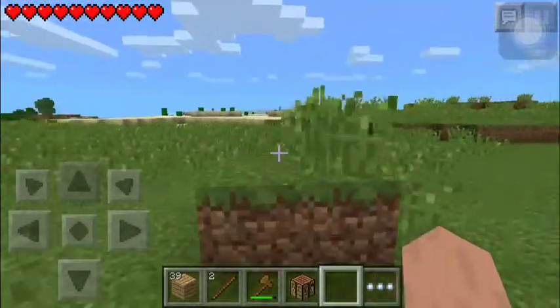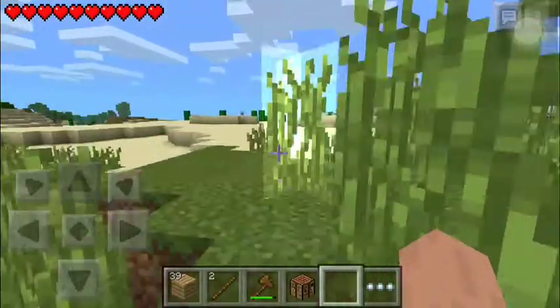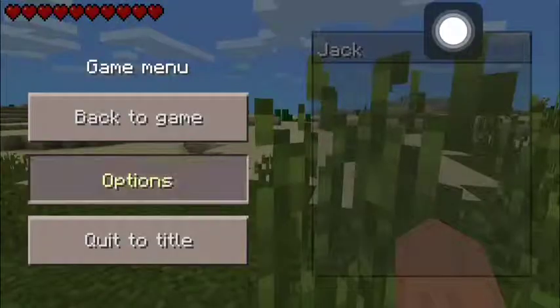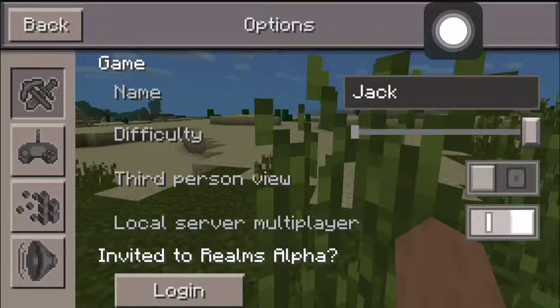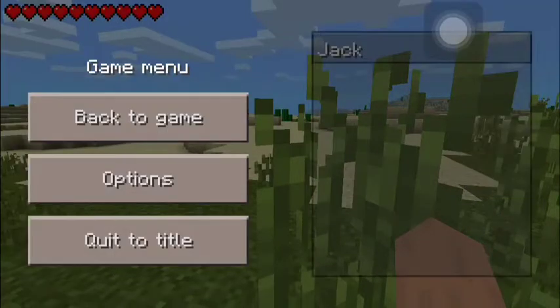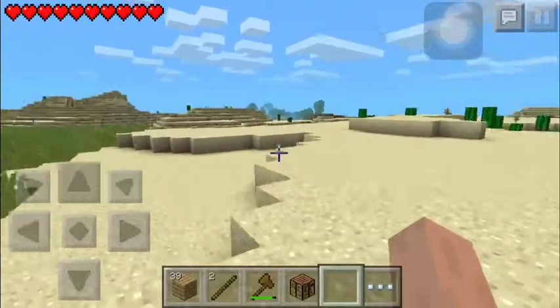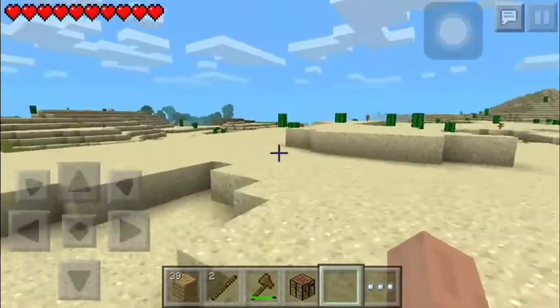Let me actually see what my settings are on. Difficulty: hard — there we go. And that should be good. So now we're not on peaceful. Let's run over here real quick, and I'm gonna see what else we have in store for this world.